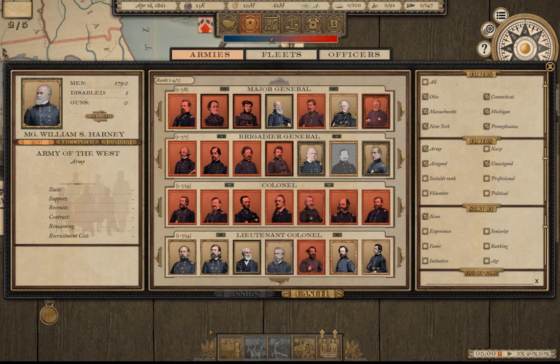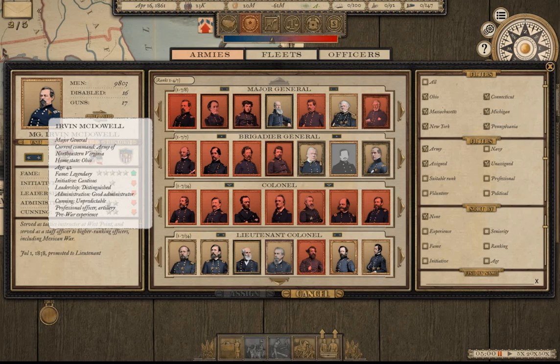I'll open up voting for the viewers to decide on the early-war generals for the three major theaters. You can follow the links in the description to vote — you can vote three times, and the top three generals will be assigned to armies based on their home state. For example, McDowell's home state is Ohio, so he'd take command of the Army of Ohio. I'll limit selection to colonel or higher; voting ends Thursday. Viewer involvement is greatly appreciated — I hope you enjoy this introduction to the Union Campaign.